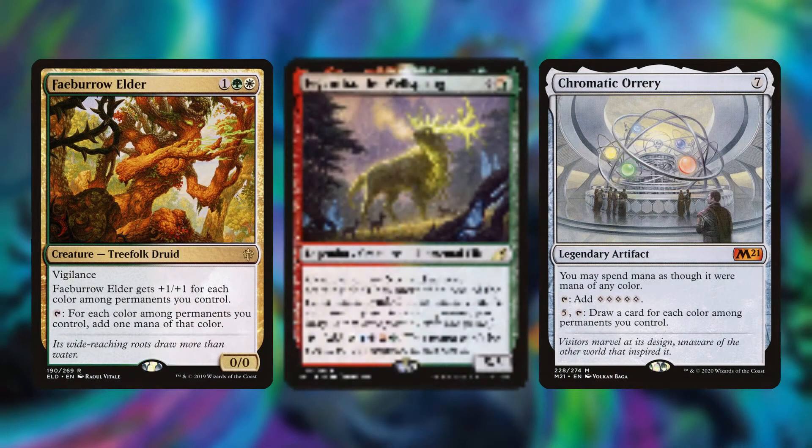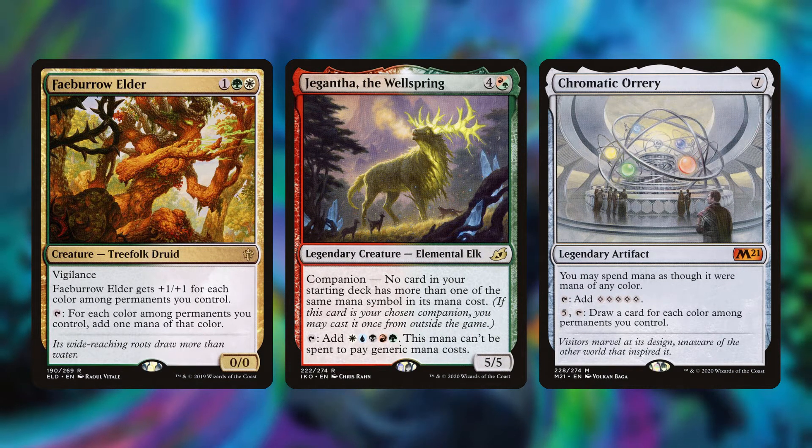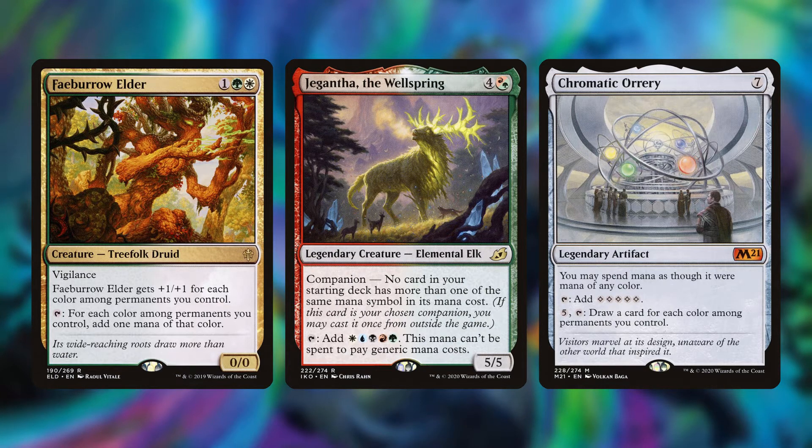Then we have Faeburrow Elder, Garth One-Eye — sorry, Gilanra, Caller of Wirewood — and Chromatic Orrery. These are all insane cards that produce WUBRG for our deck. We have a lot of cards with activation costs of WUBRG, and our Commander costs WUBRG to cast. So these are pretty great for ramp as well.